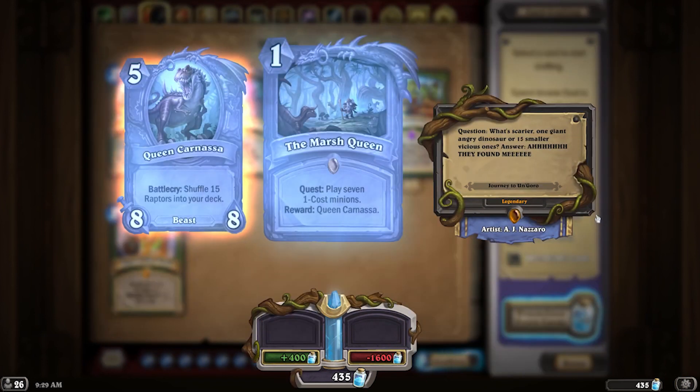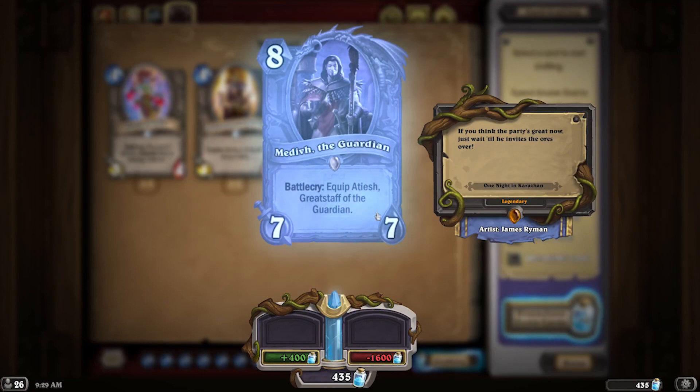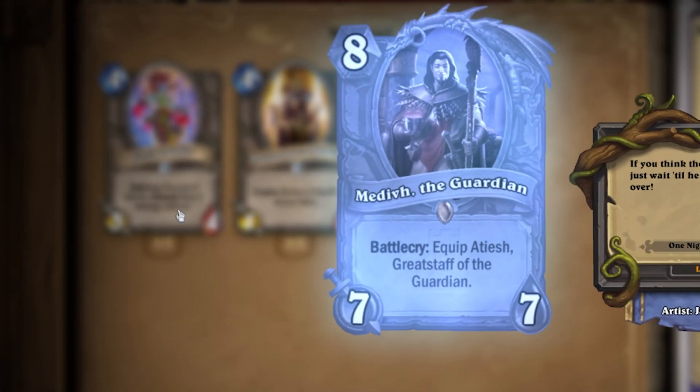Same thing goes with a weapon, and this is even the same thing when crafting a card. The Marsh Queen from Un'Goro tells me that Queen Carnassa is the card I will receive. But then if I go to Medivh the Guardian from One Night in Karazhan, I don't know what Atiesh is — I have to go look outside the game or play the card.